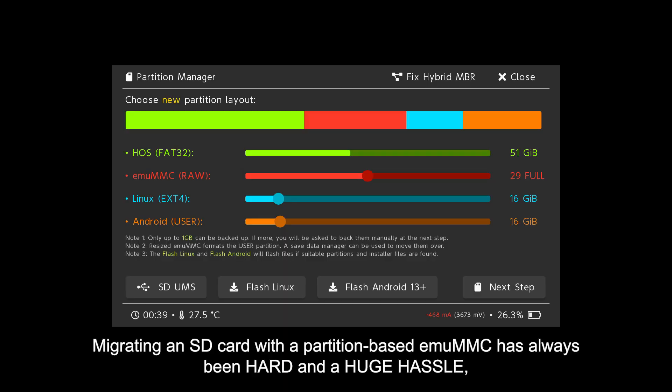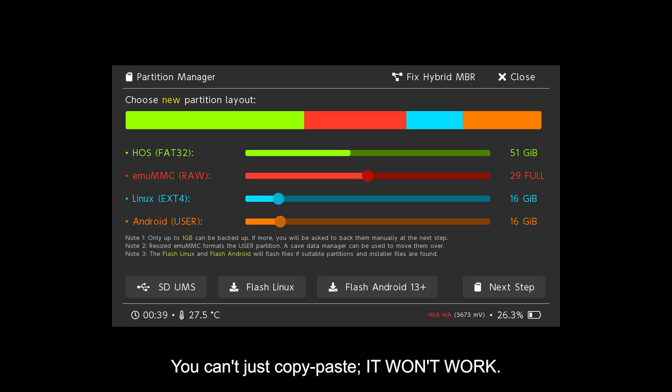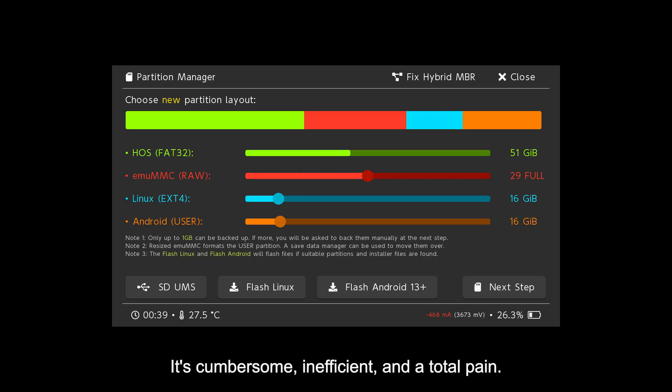Migrating an SD card with a partition-based EmuMMC has always been hard and a huge hassle, especially with Linux and Android partitions. It's utterly confusing. You can't just copy-paste — it won't work. You're forced to create a new partition, manually migrate the EmuMMC, and then use separate third-party software to dump, backup, and reflash the Linux and Android partitions. It's cumbersome, inefficient, and a total pain.